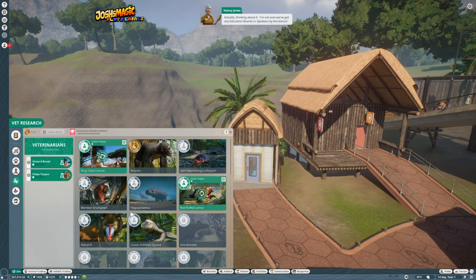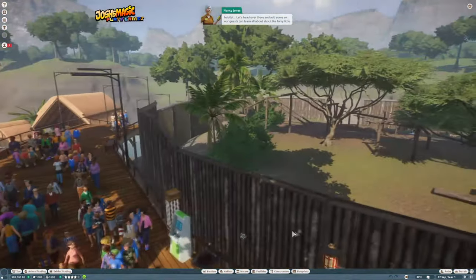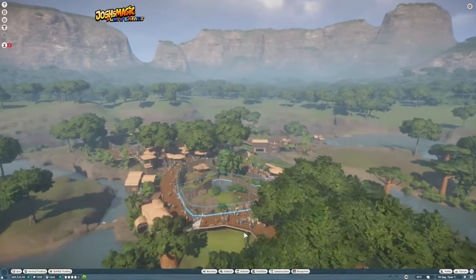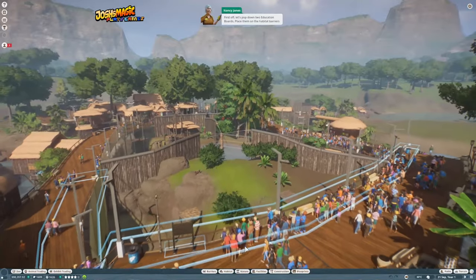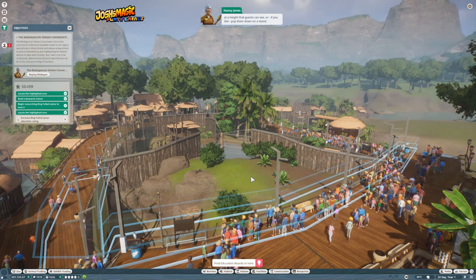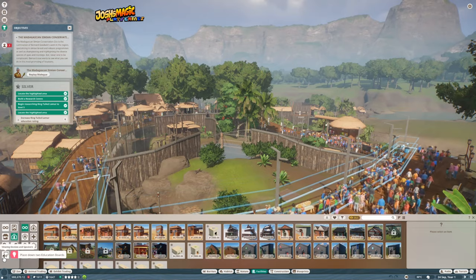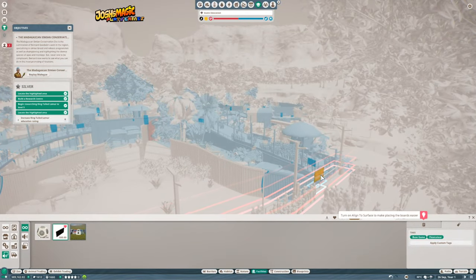Actually, I'm not sure we've got any education boards or speakers by the lemurs' habitat. Let's head over there so our guests can learn all about these furry little delights. Ring-tailed lemurs are just over here. First, let's pop down two education boards — place them on the habitat barriers at a height guests can see, or pop them down on a stand. So, Facilities — we're going to place one there and one there.